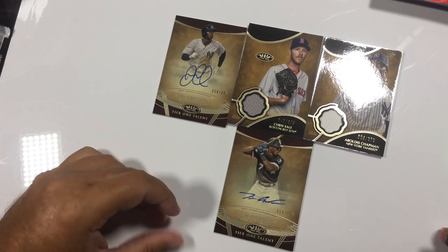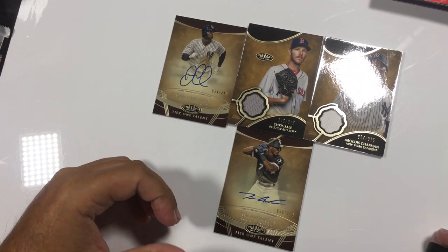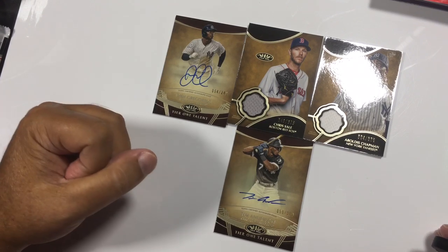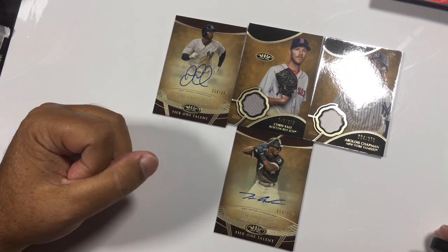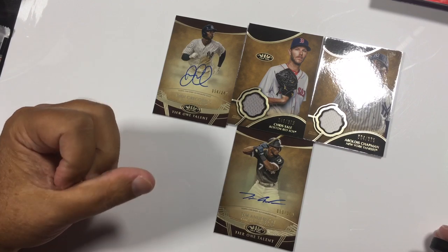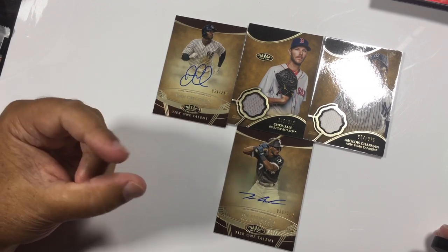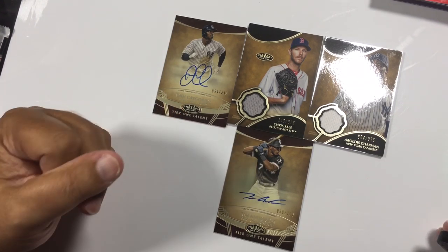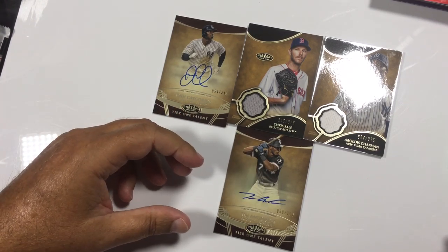Thanks again for joining me, I appreciate it. Looking really forward to seeing you on Thursday night — I hope that I'm live, really hope that I'm live. But either way, I'll be taping it or doing something live. It will be a Topps Chrome two jumbo box break: Break A is for one jumbo, Break B is for the second. We will see you on Thursday. Thanks, guys! Bye, guys.